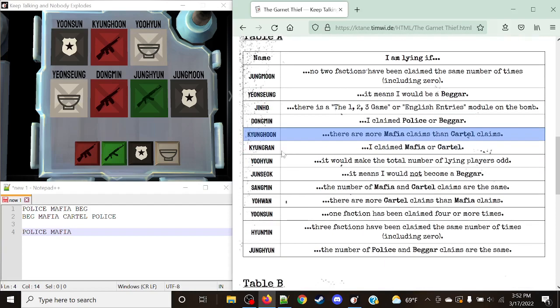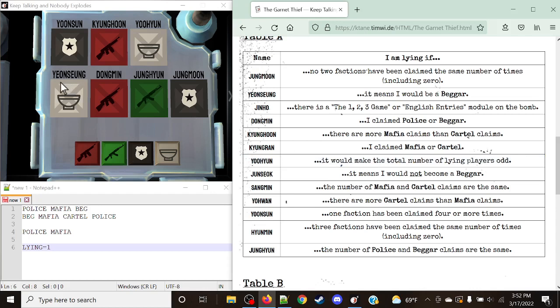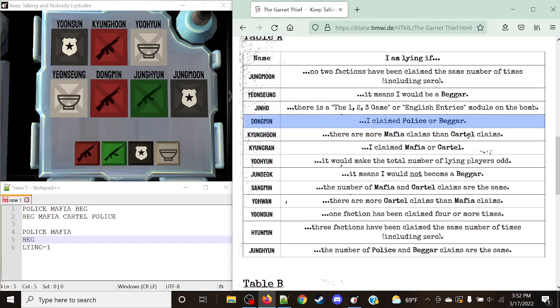Yuyeon's rule — would make total lying players odd — we defer this, noting lies equals one so far. Youngsun's rule: I am lying if it means I would be a Beggar. Since all liars become Mafia, this is not true. Youngsun is not lying and actually stays a Beggar. Dougman's rule: I am lying if I claimed Police or Beggar. He claimed Mafia, so this is not true. He stays as Mafia.